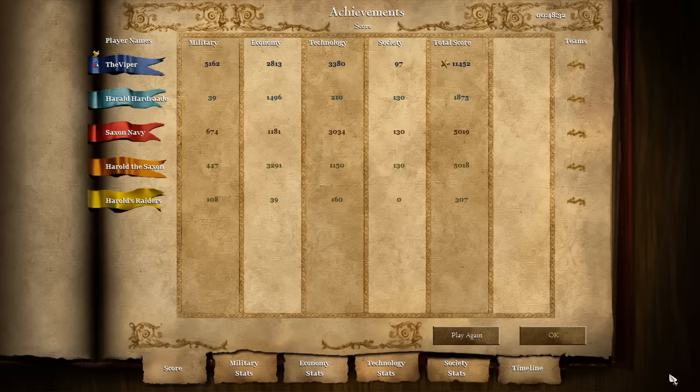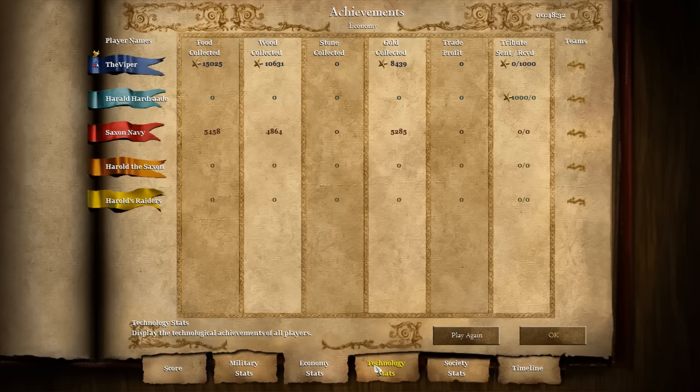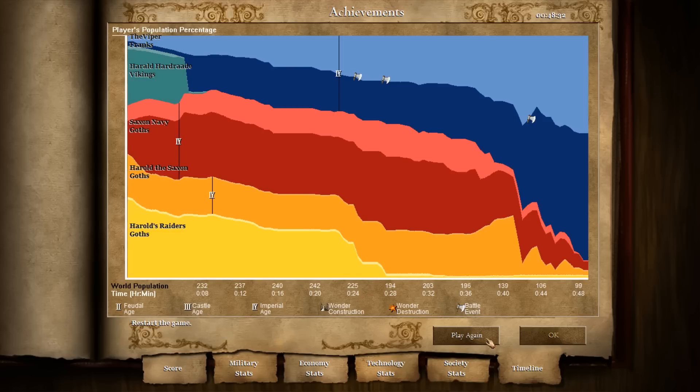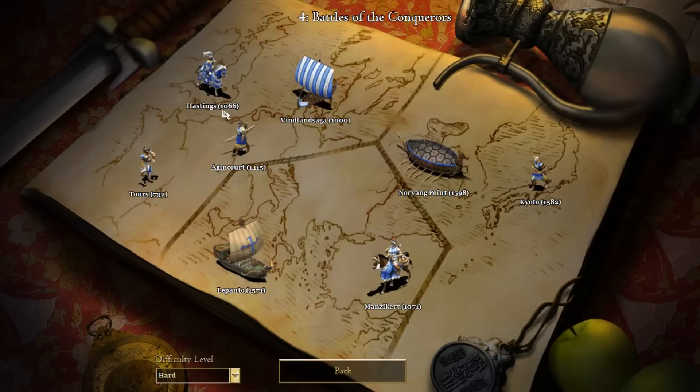Nice. Pause the screen quickly if you want to see any of these stats. I don't think the stats usually have anything interesting in them honestly, but just in case. Alright, so that was Hastings - hope you guys enjoyed that. Coming up will be Manzikert. I don't know how to pronounce it but yeah, just gonna have to deal with that. Hopefully you guys enjoyed this episode and I'll see you next time for Manzikert.